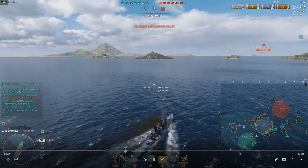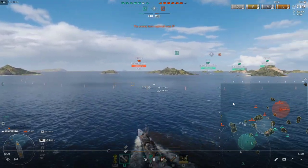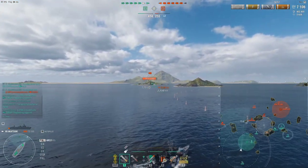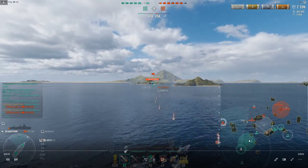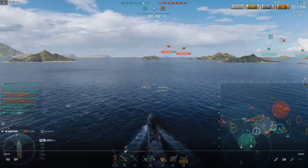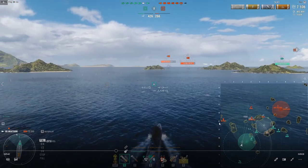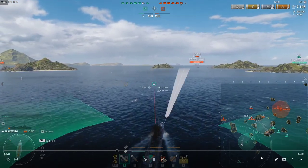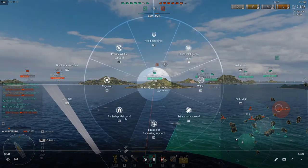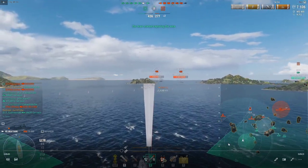This Haida obviously made the mistake of over-pursuing, and that ultimately cost him his ship. Had he played that more passively, this would have been a lot harder for me to deal with. Eventually this Schors would have been forced out with the battleship crossfire. With the Fiji here, that Haida is not going to be able to push into the cap — we just take the cap and push B, and the Schors is just sitting out there not really doing much.